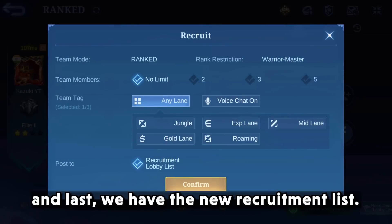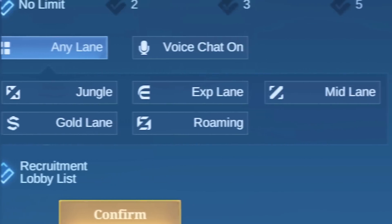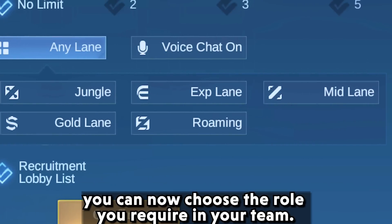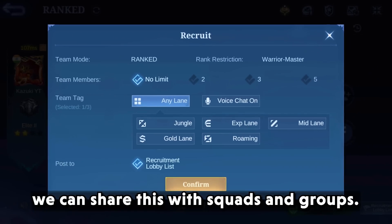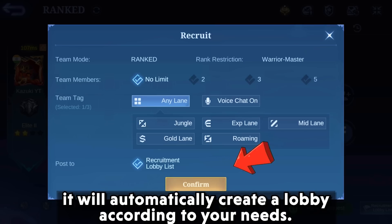Last, we have the new recruitment list feature. You can choose the number of people you need and the role you require in your team. You can share this with scouts and groups, and after setting all your required conditions, click confirm and it will automatically create a lobby according to your name.